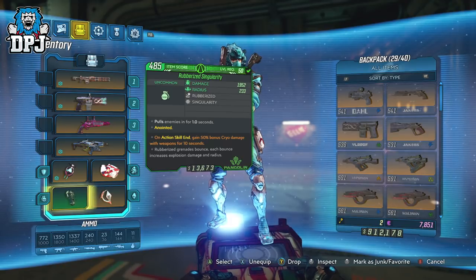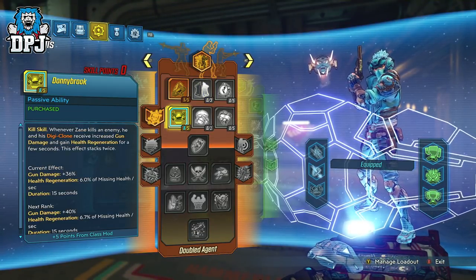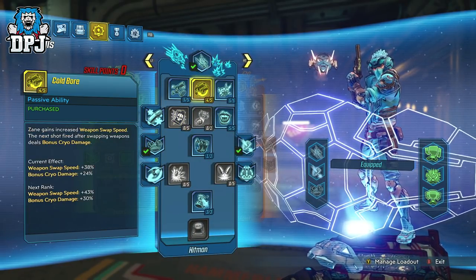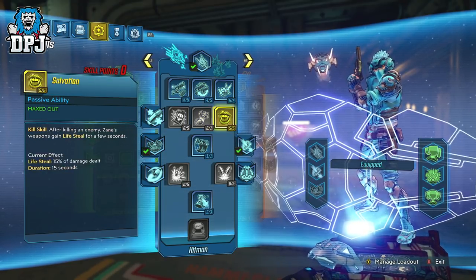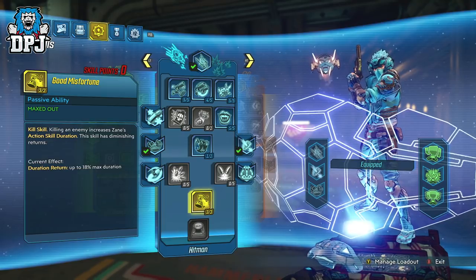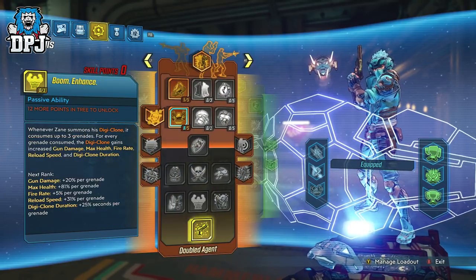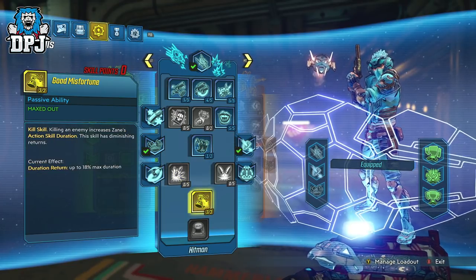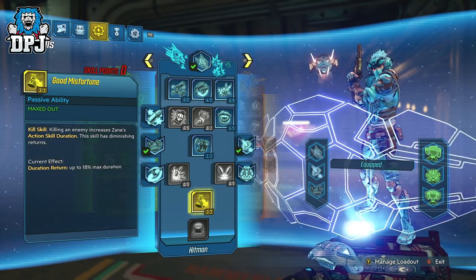For the skill tree build, starting with the Digiclone tree — important for damage output: 5 points into Synchronicity and 3 points into Donnybrook. On the Sentinel tree: 5 points into Violent Speed, 4 into Cold Bore, and 5 into Violent Momentum. Cold Bore is underrated if you make a habit of switching weapons. Then 5 points into Salvation — important for defense — followed by Death Follows Close and 3 points into Good Misfortune. With the Seeing Dead class mod and Good Misfortune pairing together, it makes it super easy to keep your action skills active.